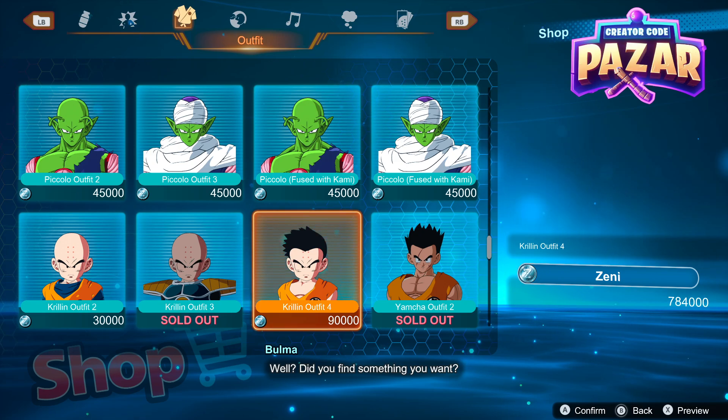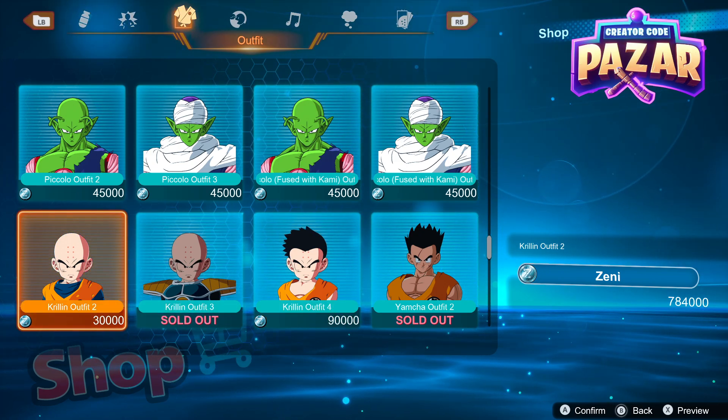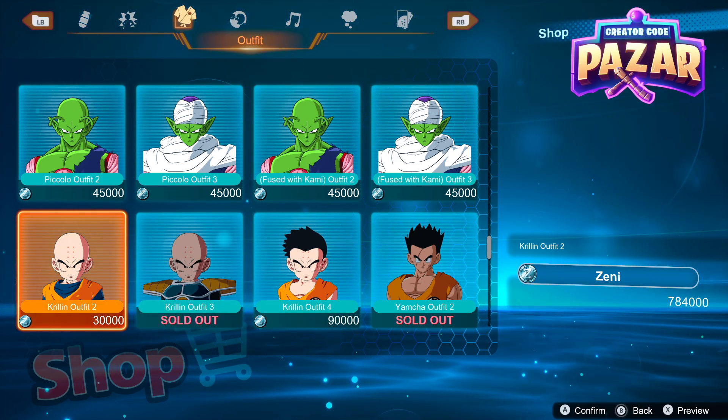And yes, that is how to purchase new character outfits in Dragon Ball Sparking Zero. Leave a like and comment for the algorithm — do not subscribe to me.